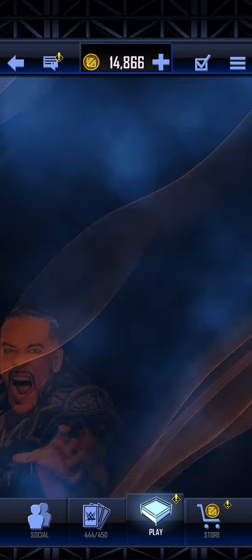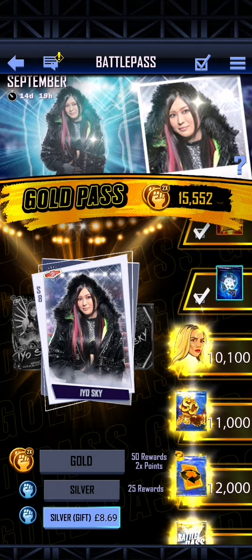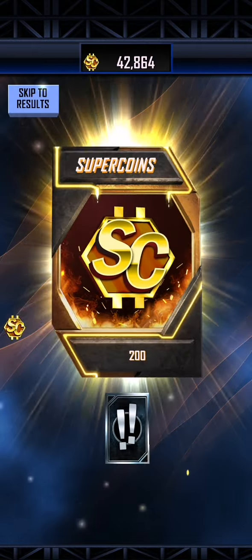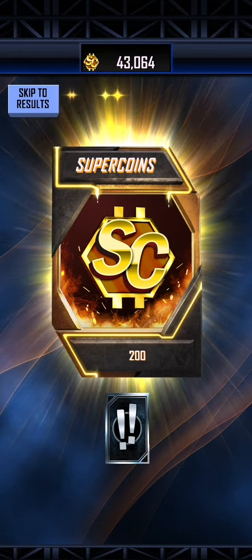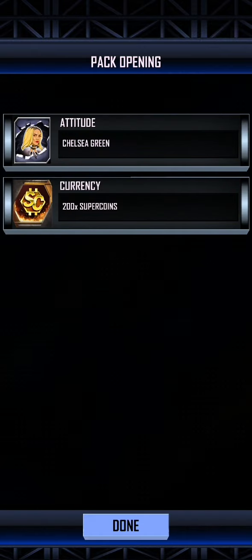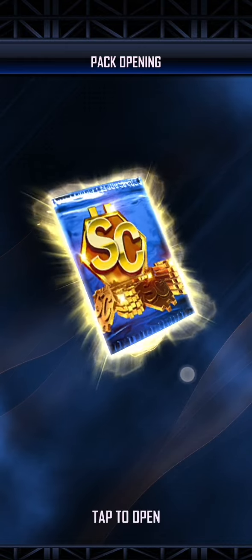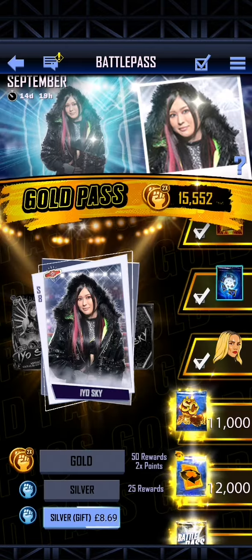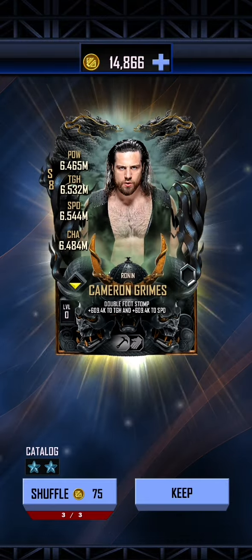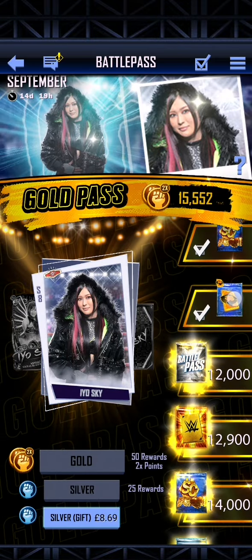Next up, let's take a look at our Battle Pass and get the rewards. The last rewards I did was just before 10,000, so we've got 5,000 points worth of Battle Pass. We've got 200 Super Coins and we've got the Chelsea Green Attitude. Then 800 Super Coins - so we're going to get a lot of Super Coins from this. We have the pack that you can get the reversal of. We're just going to keep the camera going because I don't think there's that high a chance of getting anything good.